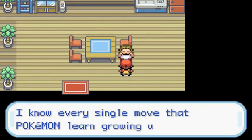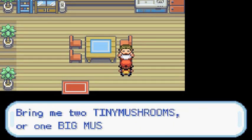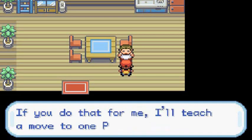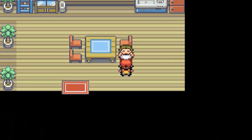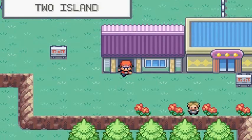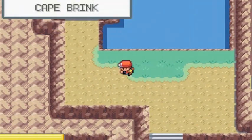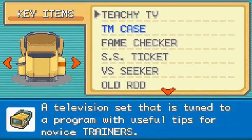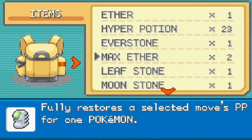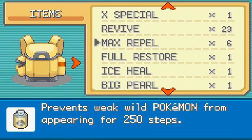Inside the game corner there's a Pokemon Move Maniac. He says, 'I know every single move that a Pokemon learned growing up. I'm also a mushroom maniac — bring me Tiny Mushrooms and Big Mushrooms, and I'll teach a move to one of your Pokemon.' So he helps you relearn moves, which is pretty cool. The old lady nearby teaches your Pokemon some very cool moves — I think Blast Burn and equivalents. I'll show you guys in a bit, but our true test is going to be in Three Island.